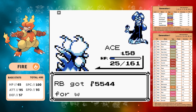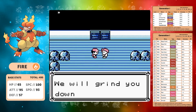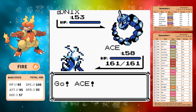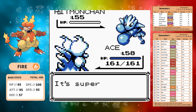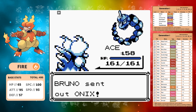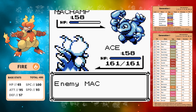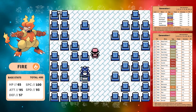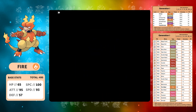Not too bad against Lorelei. On to Bruno — and with Psychic we're going to do fine. Psychic does one-shot damage on Onix. One-shot on Hitmonchan and again Hitmonlee — one-shot Psychic. I like going against Bruno when you've got Psychic because you save so much time. And finally Machamp — is it a one-shot? It is not a one-shot. How is our special this high and Psychic does not one-shot Machamp? You get surprised so much doing a solo run — it really is funny.